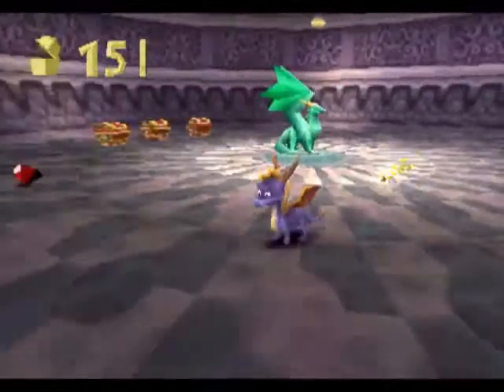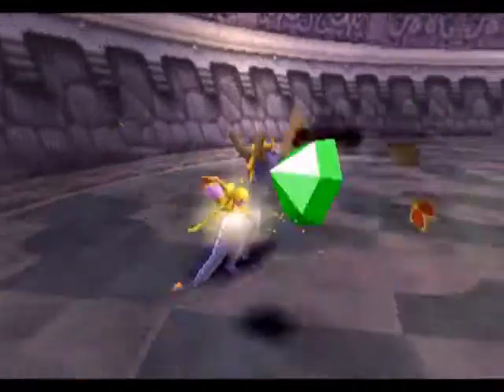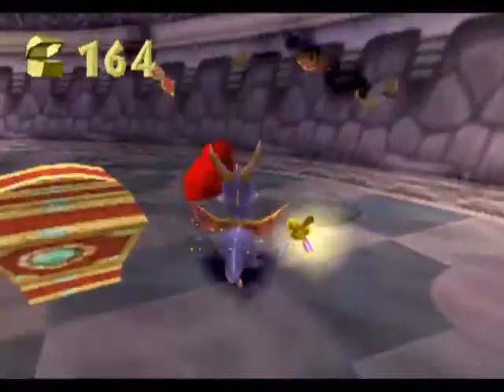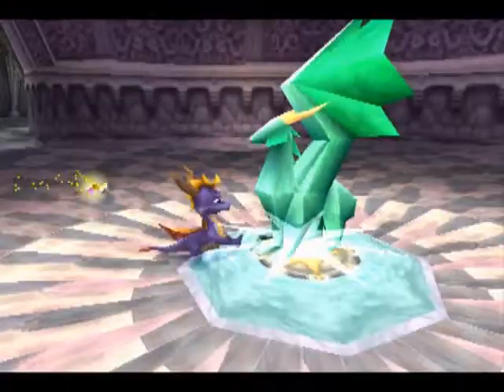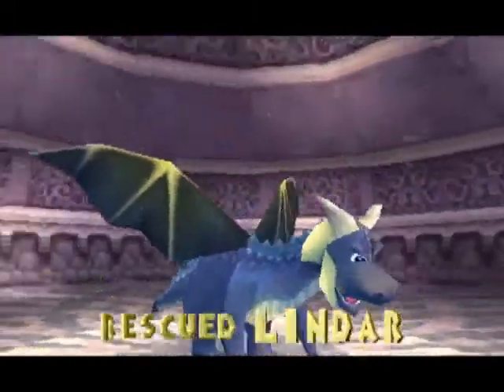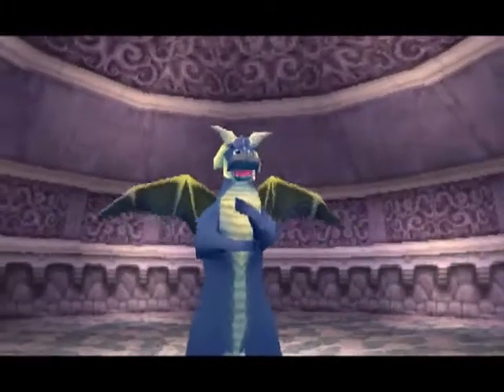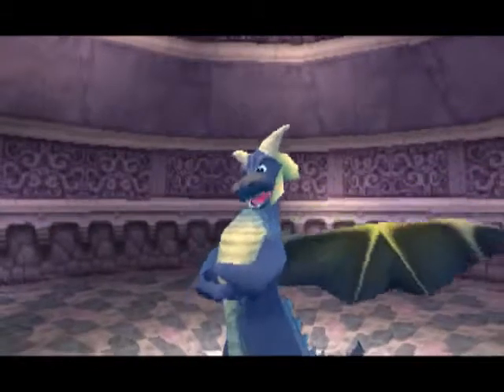The gems are color-coded, if you haven't caught that. Red are worth one, green are two, blue are five, yellow are ten, and purple are 25. When you free a dragon, or step on one of their platforms, you're saving your progress. That could be useful if you run into trouble.